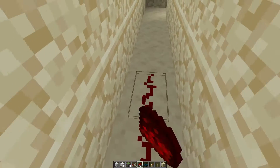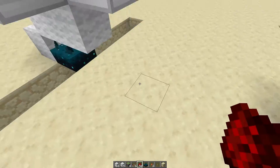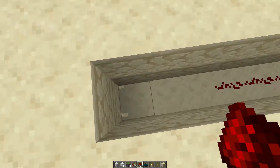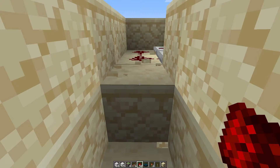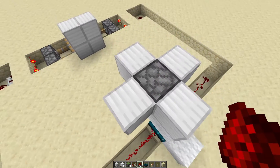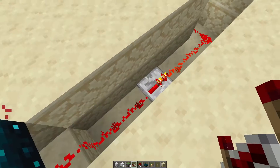Place redstone dust in this gap, and the same on the other side. Build forward until the two sides are parallel. Now place some more redstone dust. Then, with your back facing the Skulk sensor, place down a repeater two blocks away from the sensor, and another one two blocks away from the sensor on the other side.